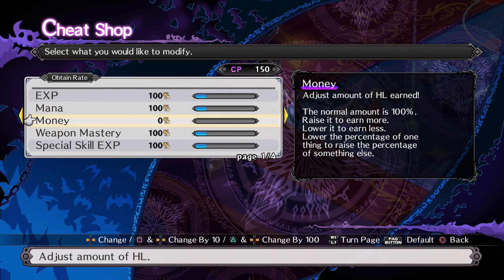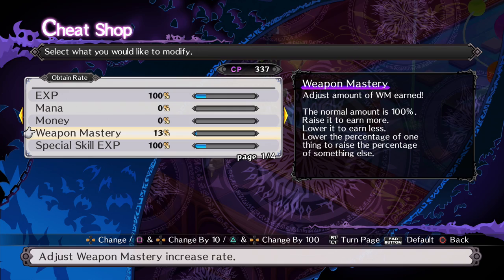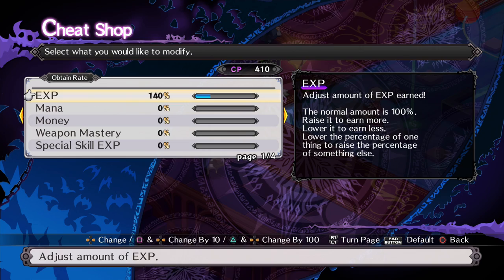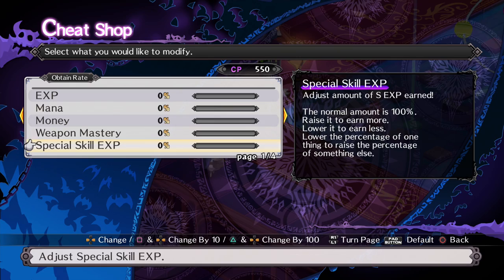You can go all the way down on all of these if you wanted to. I don't advise this — I am just showing you this as a demonstration of what you can do. It's not very wise to neglect everything else, but you can do it. You can also go all the way up — it actually takes you up to 550. I'm not sure why because there are four of these categories, but it lets you go to 550.